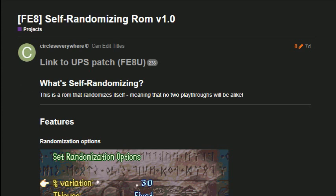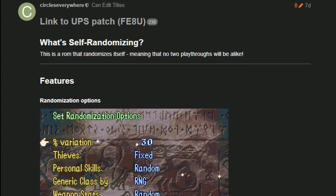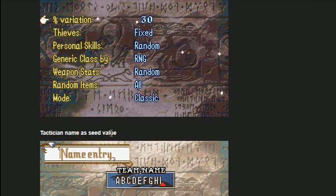Here's the thread that you need — I'll post a link in the description. It's on feuniverse.us, but it's also been posted on the Fire Emblem subreddit. It's a bunch of screenshots that show off the options that the self-randomizing ROM has. You can set different randomizing options, kind of like how you did it in the Fire Emblem randomizer before, but now you can do it in the game, kind of like in the options menu. You set the tactician name as a seed value — I assume this affects the random numbers used to generate your run.